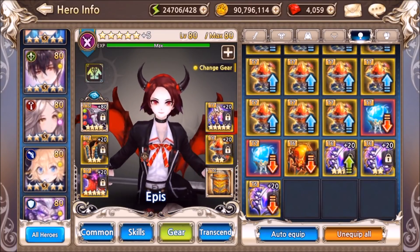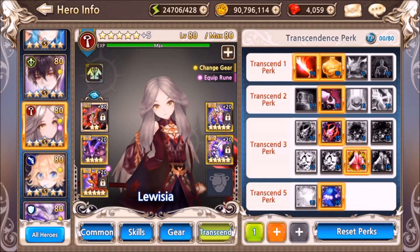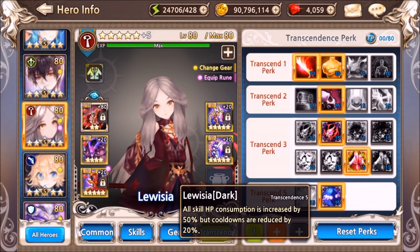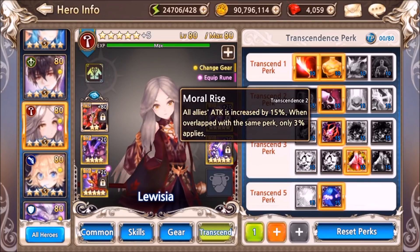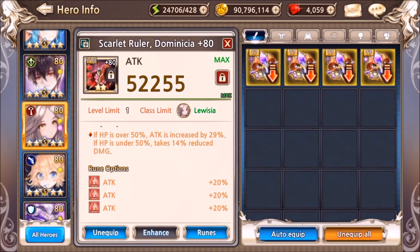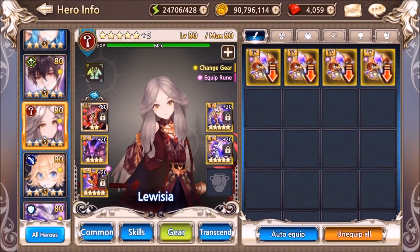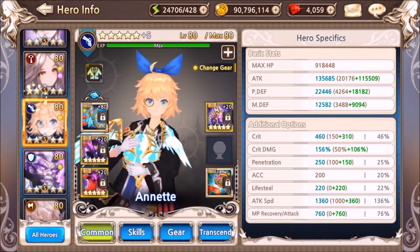For Luisia, transcendent perks T5 dark — Blood Dominator and Blood Orb — because again it gives more amplified attack for everyone when you use Morale Rise, plus attack and HP. For her armor I'm using attack speed, attack, crit, crit damage, and the rest is penetration. As you can see she's at 37% penetration.